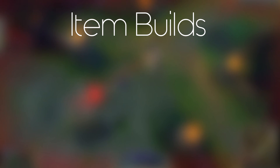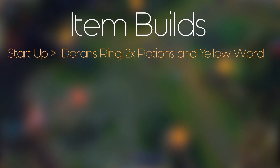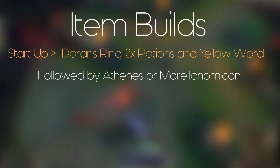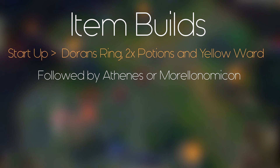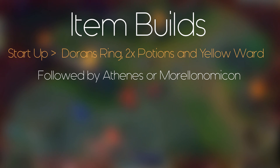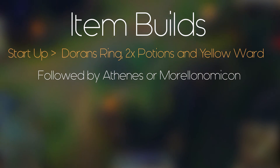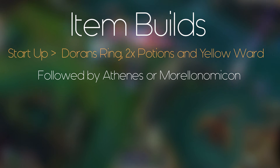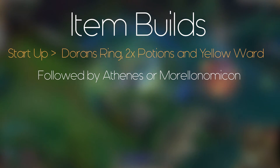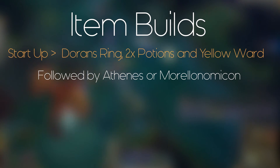Let's talk about items. Usually you start with Doran's Ring and two potions. You have two options: Morellonomicon or Athene's Unholy Grail. I think Athene's is superior because it gives you more mana, gives MR, and 90% of mid lane matchups will be magic damage unless you're against Zed or Yasuo. I even build Athene's into Zed sometimes because it gives me more opportunities to spam spells. Morellonomicon means you have to be precise — you can't spam and you'll run out of mana.